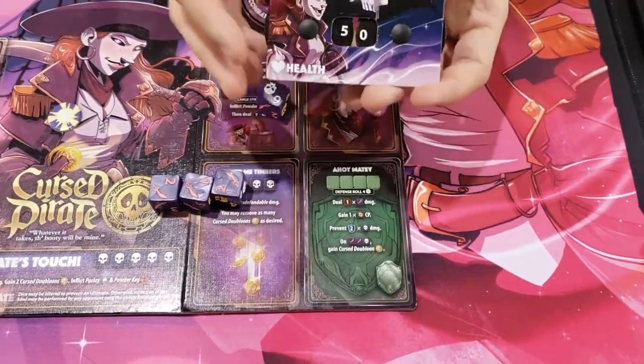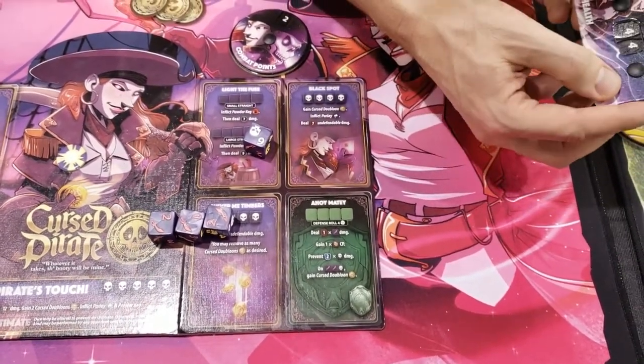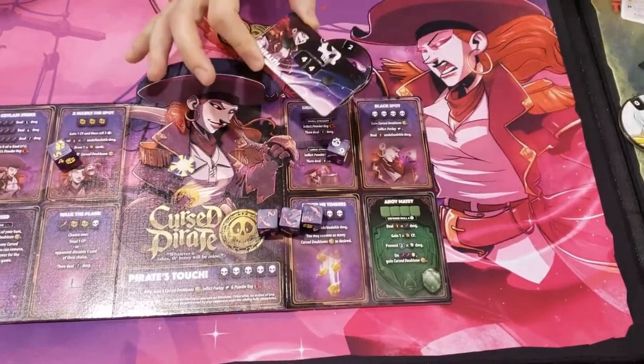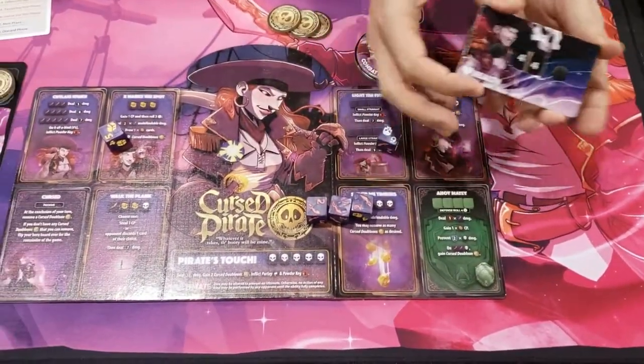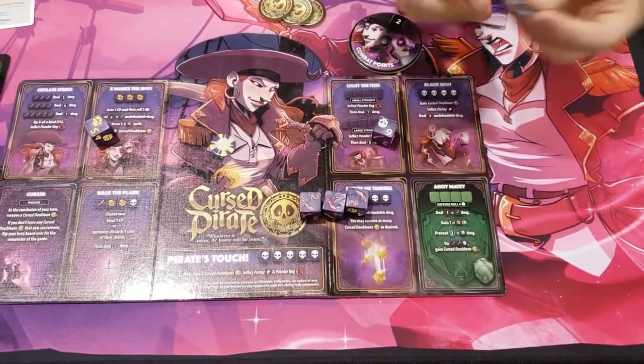So now I've done six damage to you. So if you were at 50 health, we're going to go down to 44. And the goal is to get you to zero to win the game. Now if this were a team game, you'd each have your own stuff, but you would share this health pool between your team. Okay, so now, what the heck are these things you mentioned earlier?